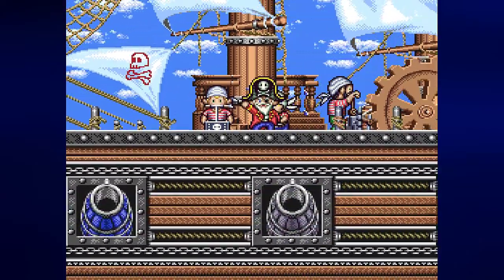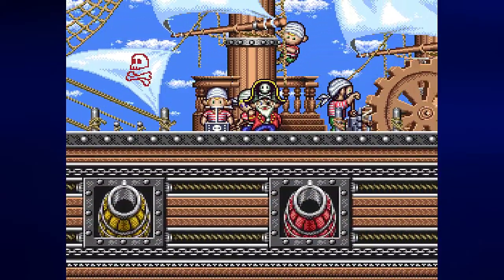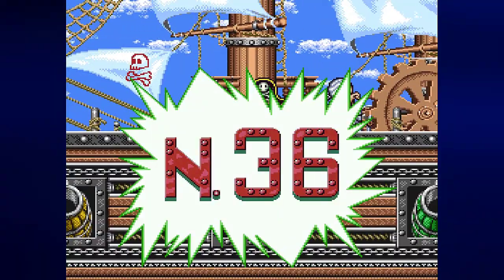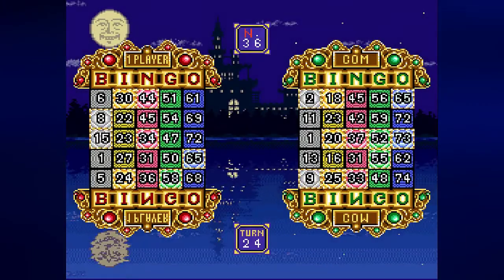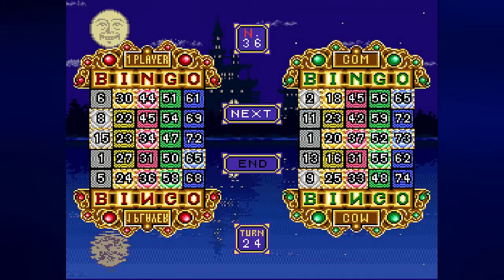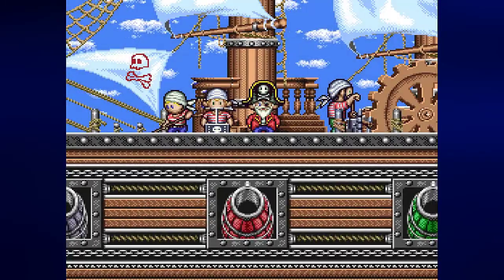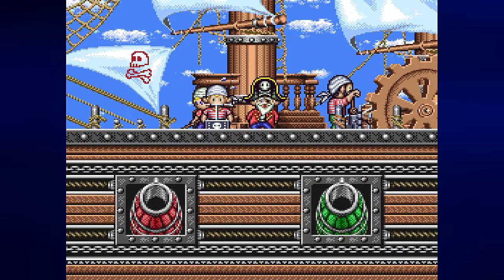Now it's the computer's turn, which means anything can happen. I'm especially afraid of just landing on a number they need. N36 — that's one that I have. I'm getting close to a bingo.